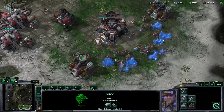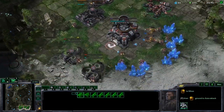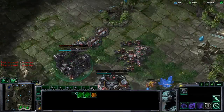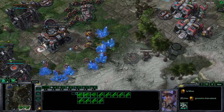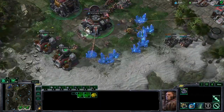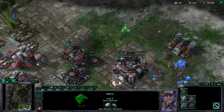After that third CC, get an Armory started around 63–64 supply. Just after the Armory, go for double gas on your natural expansion — gas is so important as a mech player. Continue building tanks. The next big thing to think about is adding the rest of your factories — right now we've still only got two. So go okay, let's start building tech labs on that barracks and go for a triple factory.